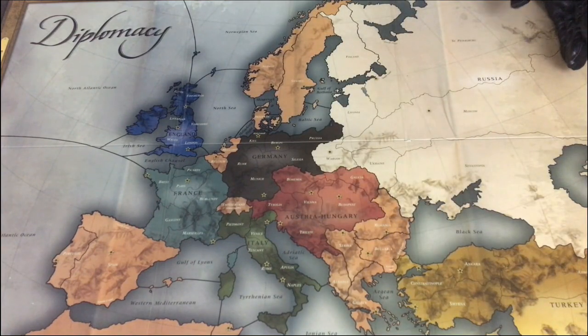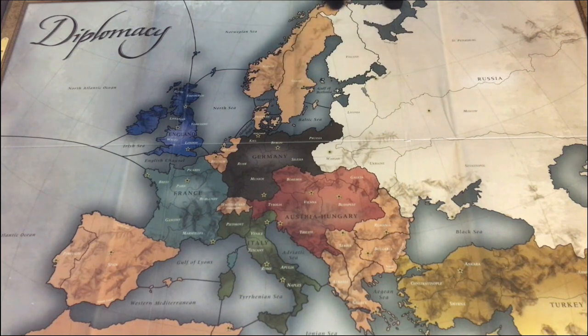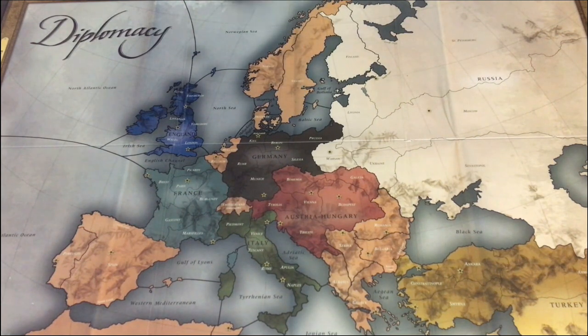Do not overlook Russia's role as a northern power, even though Russia has only one home center there. Russia's ability to put fleets in the north from St. Petersburg makes Russia a part of the northern area of the board from the start of every match. Russia has one fleet there to start and can build an additional fleet on the first build in 1901. Typically, Russia remains a northern power unless and until Russia loses control of St. Petersburg.